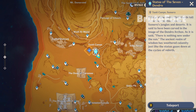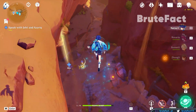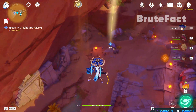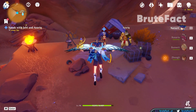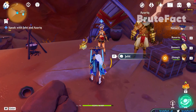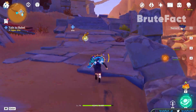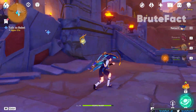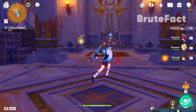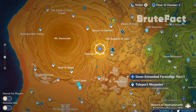Teleport to Tanit Camp's Statue of the Seven and talk to Jeff. Head north-east and talk with Babel. Teleport to the quest location.